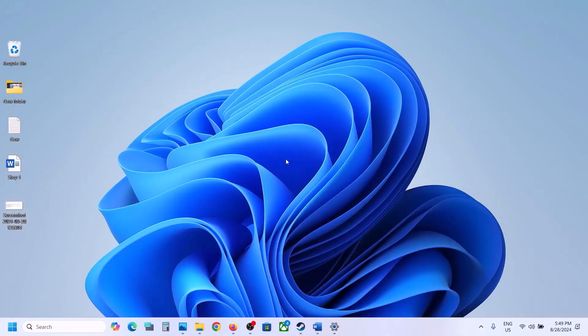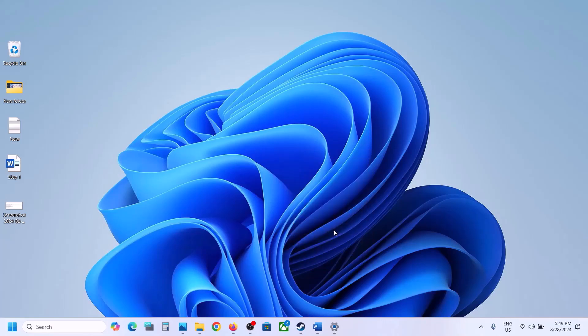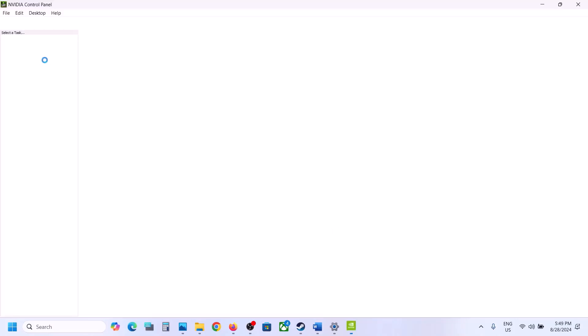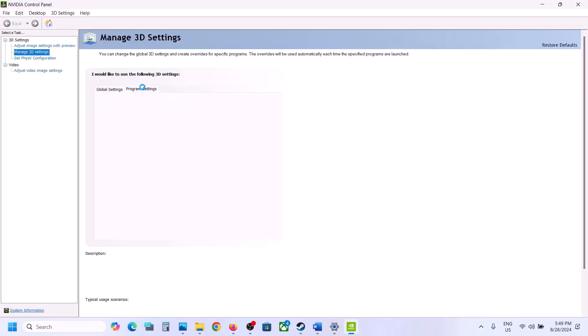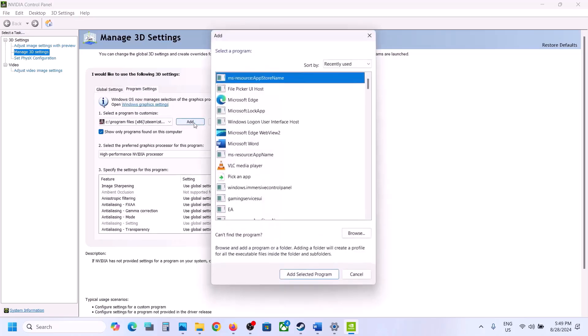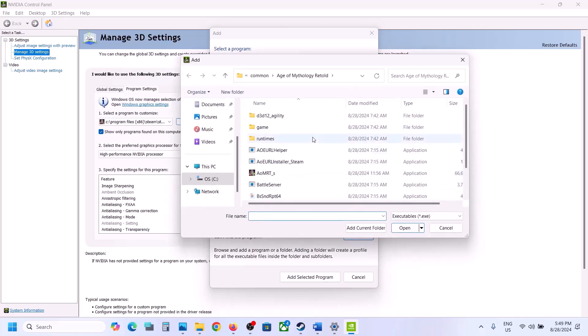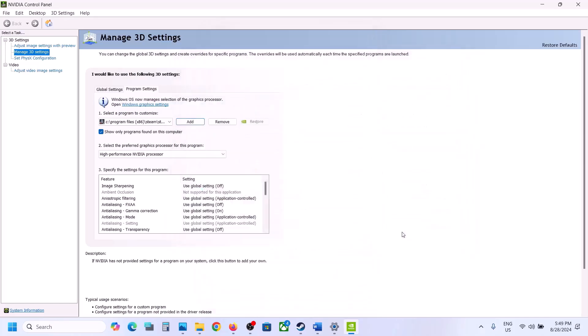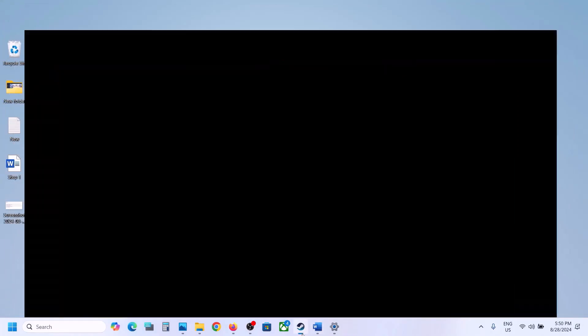Nvidia users can right-click on the desktop, select Show More Options, and then go to Nvidia Control Panel. Once open, click on Manage 3D Settings, then click Program Settings, then Add. If you see the game in the list, select it; if not, click Browse and go to the game installation folder and select the EXE file. Once the game is added, select High Performance Nvidia Processor, click Apply, and then launch the game.